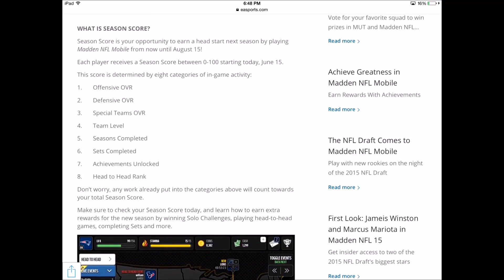Your Season Score will be broken up into categories, and everybody will get a Season Score between zero and one hundred, with one hundred being the best. There are eight categories: Overall is a big one, broken into three — Offense, Defense, and Special Teams. Then there's your Level, which maxes at level 50. Then Number of Seasons Completed, Sets Completed, Achievements Unlocked, and finally Head-to-Head Rank. Everything tallies up to a final score — so Offense could be 10, Defense another 10, Special Teams 5%, Level another 10, and so on.